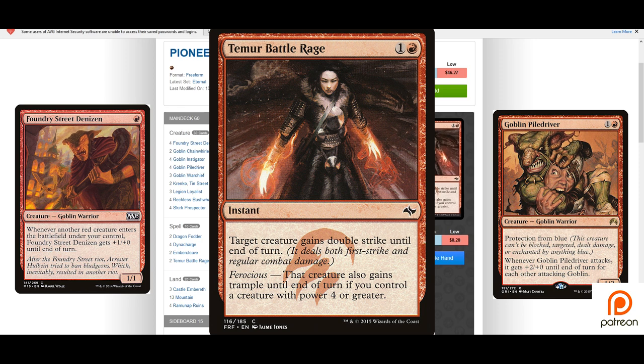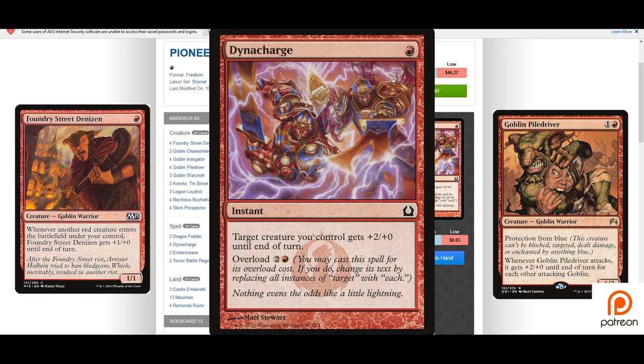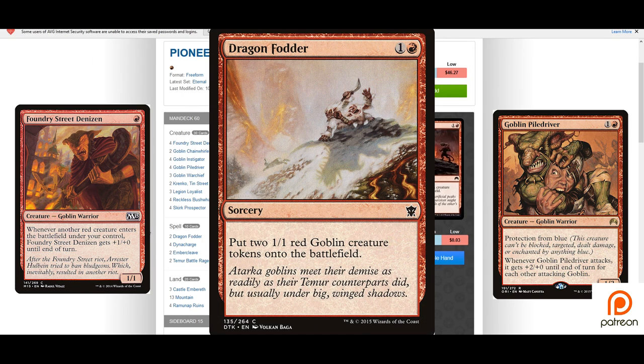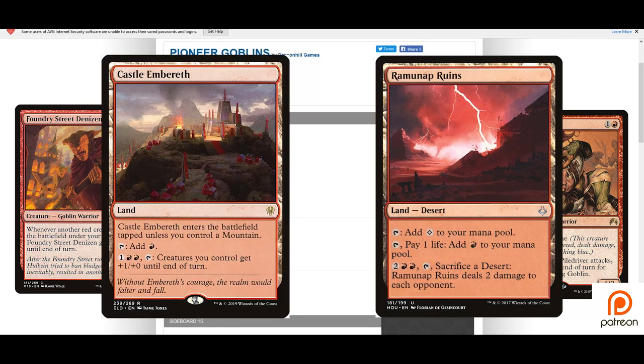Team or Battle Rage serves the same purpose — we hit one of our big guys for some surprise double strike and trample. Dino Charge gives one of our creatures +2/+0 until end of turn for just one red mana, but we can overload it for one red and two to give all of our creatures +2/+0 until end of turn if we've gone wide. Dragon Fodder is an extra way to generate some cheap goblins to power out things like Foundry Street Denizen and Goblin Pile Driver.